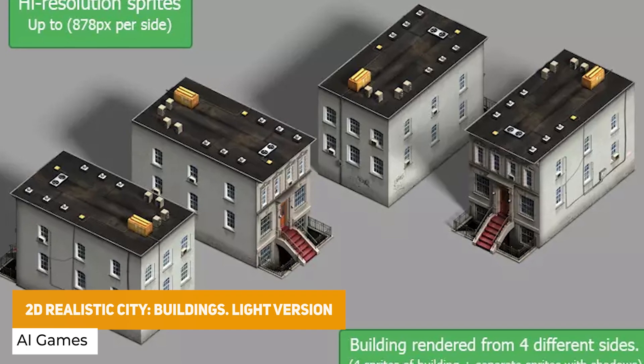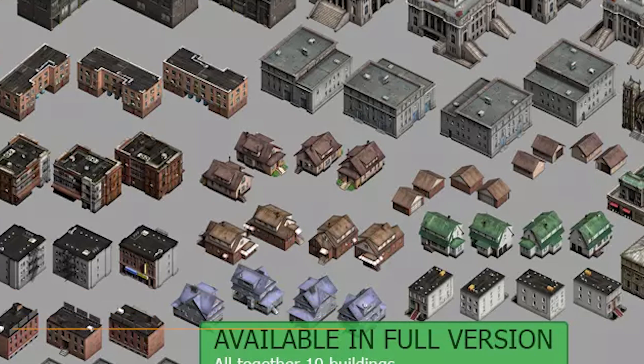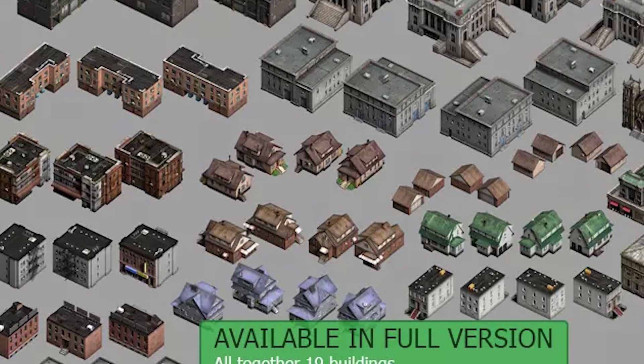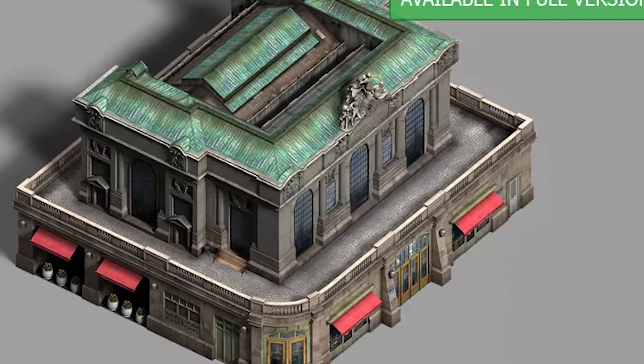We've got the 2D Realistic Buildings Light version, which has a selection of city buildings, administrative buildings, cottages and garages, with 148 different sprites with 19 different buildings rendered from various different angles.